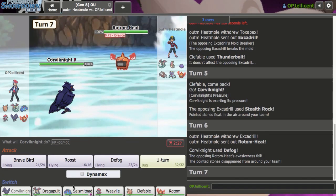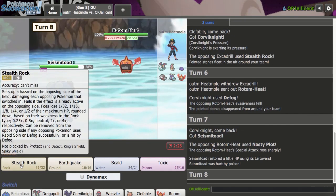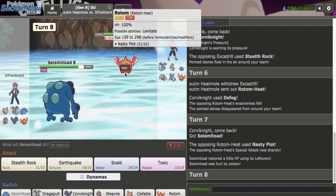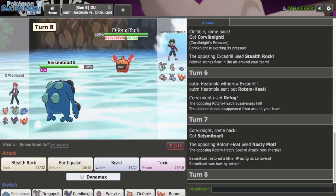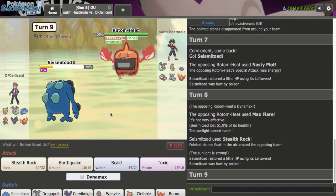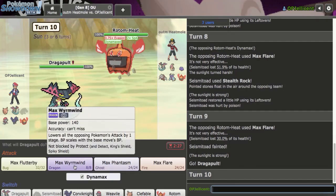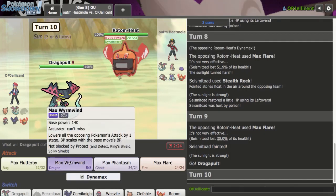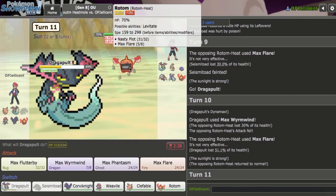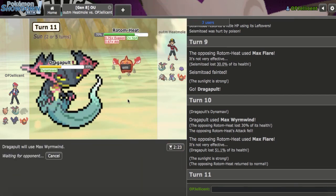They immediately bring in Rotom-Heat, which allows me to get in my Seismitoad. I'll just put up Rocks on this thing. They go for the Dynamax. I think Dragapult can take this on after, so I'm not too concerned. I'll go to Dragapult and click Wyrmwind. The thing that sucks is they can easily get in Mandibuzz now. I do 30%, but without the Dynamax they should die to the next one. They crit me — I don't know if the crit mattered, but if it did, that kind of sucks.